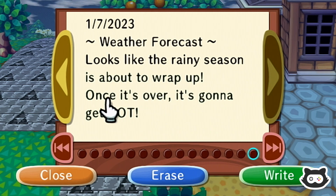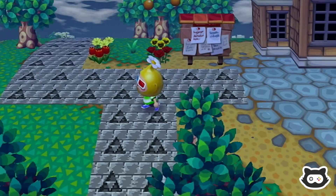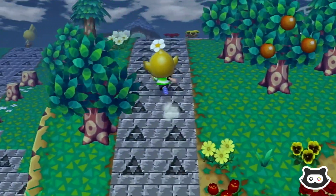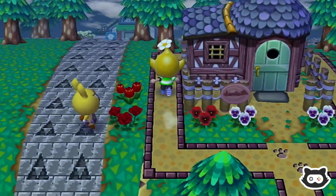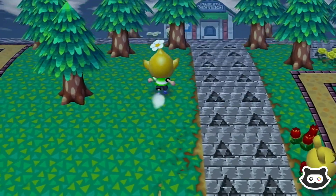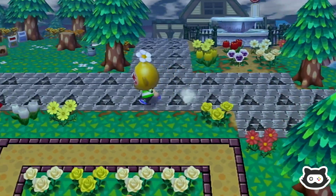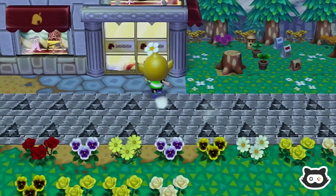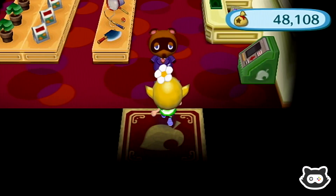Oh, weather forecast - it is July now. It looks like the rainy season is about to wrap up, and once it's over it's going to get hot. Poor flowers. Today is probably the last day of the rainy season. It looks like it's the middle of the afternoon and it might be about to rain. Anyway, let's go and sell our red turnip before we get too distracted, and then we'll sort out our pears and apple trees.